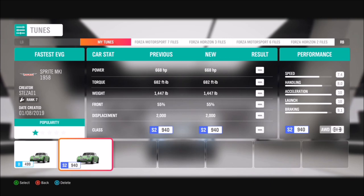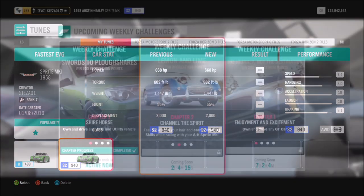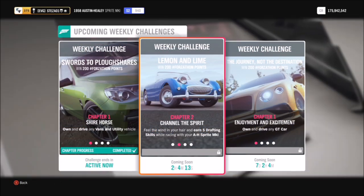I've also created a tune for you guys to use. It's an S2 class packing 668 brake horsepower and you can find it just by typing in 'fastest EVG'.